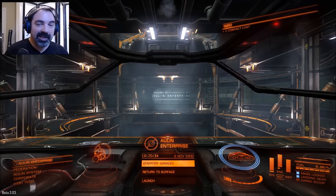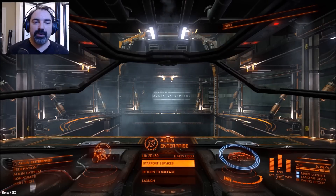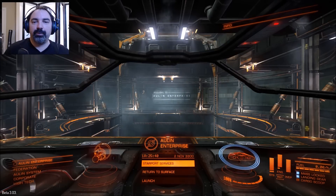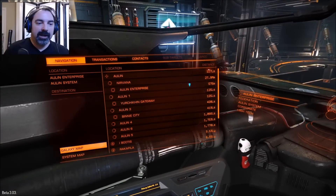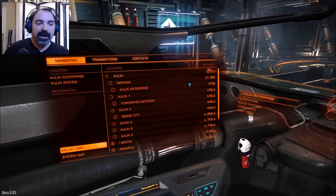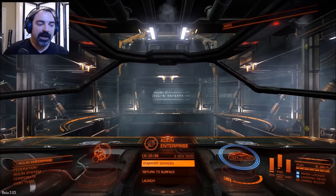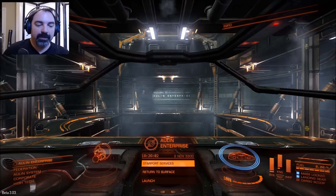Hi everybody, welcome back to Let's Play Elite Dangerous Standard Beta 3. We are on standard beta build 3.03. The first thing I did was jettison that scrap cargo I had from a previous mission that I failed. I didn't have to pay a penalty, so I'm fine on that. I took my money from beta 2, from the partial wipe.